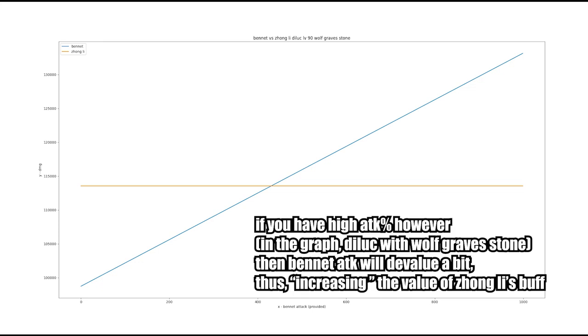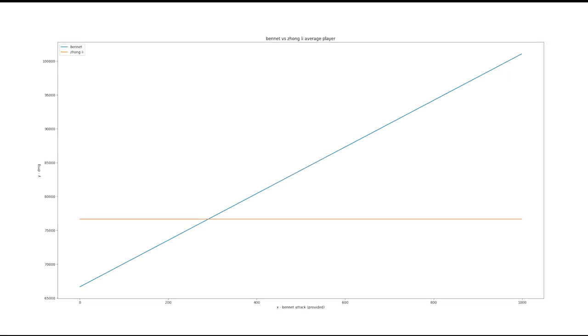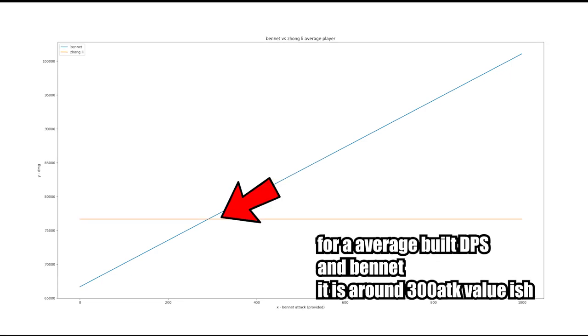For example, a Diluc with Wolf's Gravestone might look like this, where the buff from Zhongli's resistance shred is actually equivalent to 400 attack from Bennett. Although for an average player, your graph might look something like this instead, meaning Zhongli is approximately providing the same damage as a 300 attack Bennett buff.